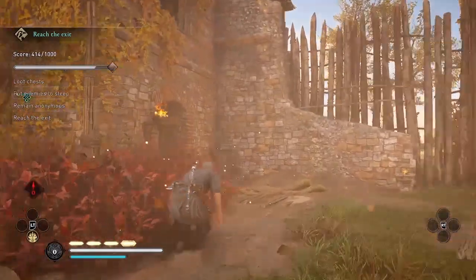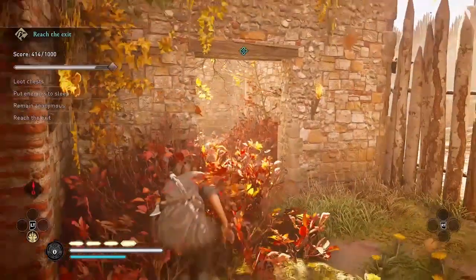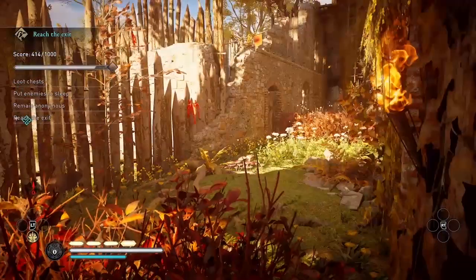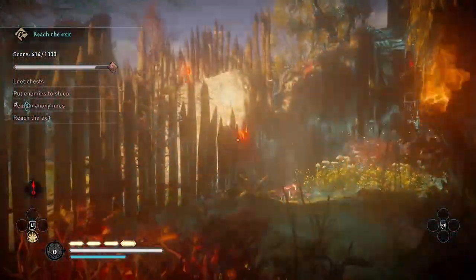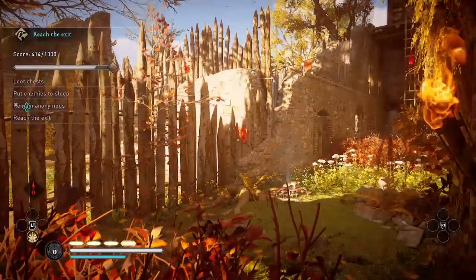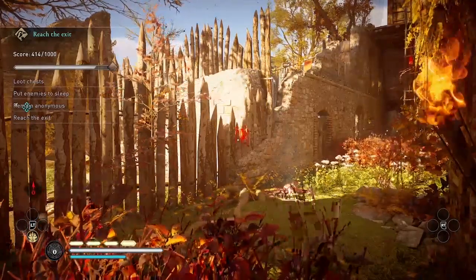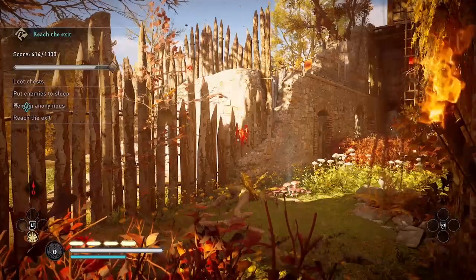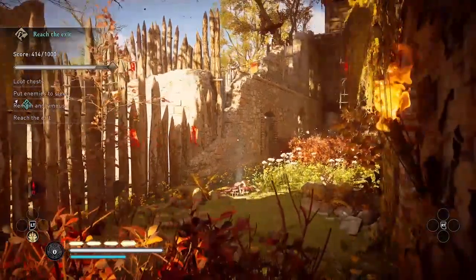I'm going to hide in the bushes — there are three guards in the next area. One is on the platform and there are two on the ground, but only one of them moves, only one of them has a patrol. He walks forward and then back. So I'm going to wait until after he walks forward and then back again, just to make sure he's not facing towards me when I make my move.